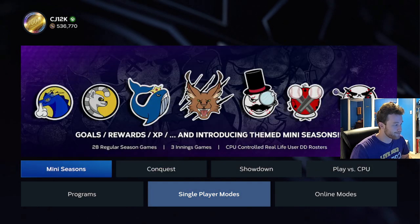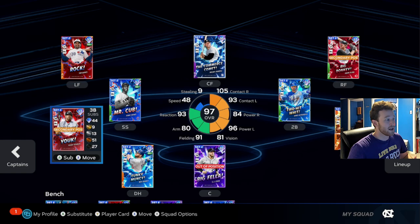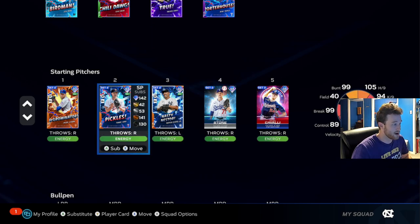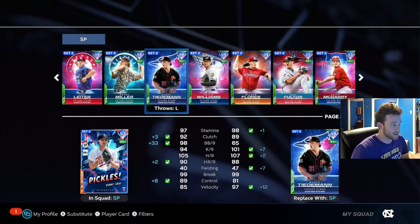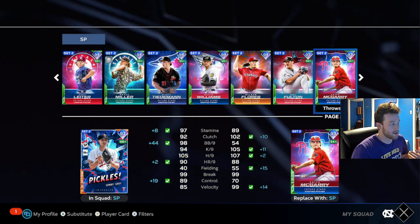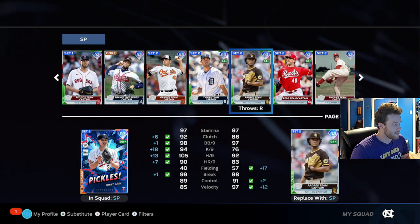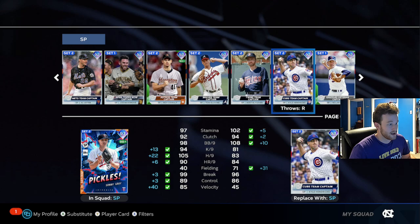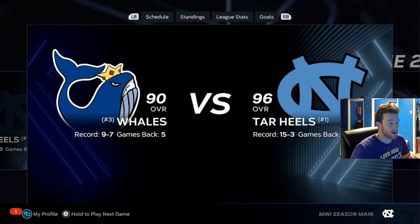Eventually you're going to get to the point where your mini season team looks something like this — it is all 97 overall Team Affinity Incognito bosses and you're just earning PXP with them over and over again, all pitchers. I've still got some Future Stars I've been slacking on, but for the most part I've finished pretty much all of the under missions. Graceffo's done, Leiter's done, Bryce Miller's done, Tiedemann's done, Williams, Flores, Fulton, Griff McGarry, Schuster — all done. Some captains are done too: Verlander, Darvish, Lodelo, Oswald. So you're just knocking those out and then you start getting all these 97s that you can use, and that's when you're going to start making huge progress.